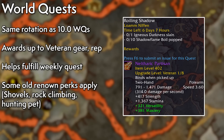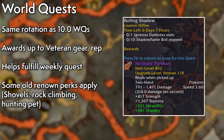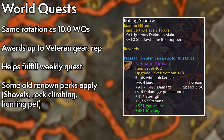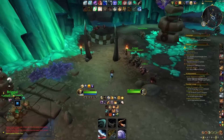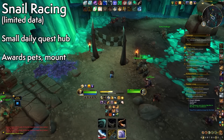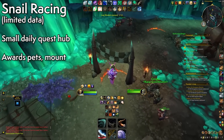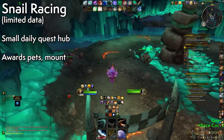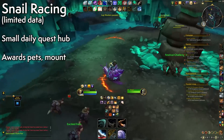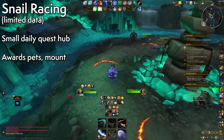Some of these activities may require unlocks earned in 10.0 — for example, the benefits of rock climbing in 10.0 follow us to Zaralek Cavern, and there are treasures to pick up with the Expedition Shovel. The snail racing activity looks like a sub-reputation you can work on daily. As you progress there are more snail-related activities, like training a snail mount and bidding on races. There's also a vendor over in Loam who takes shells as a currency, likely related to this.